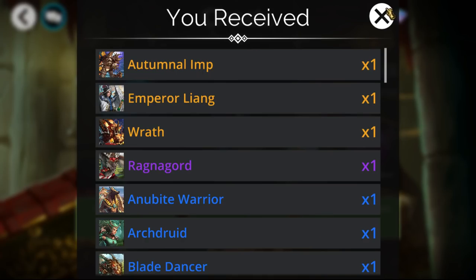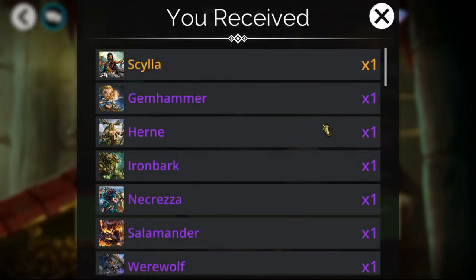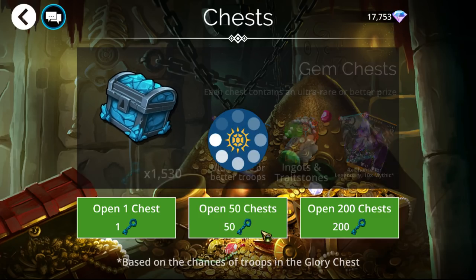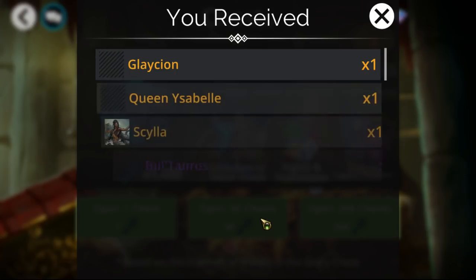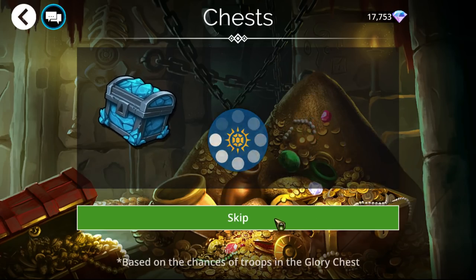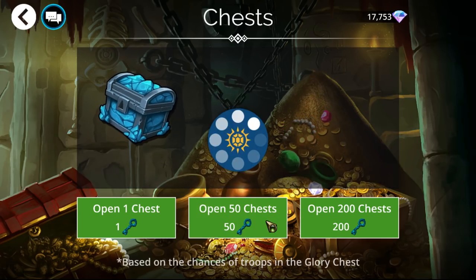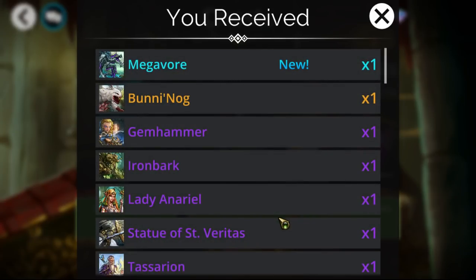Let's start opening keys — we'll do it 50 at a time, starting with gem keys then moving to glory keys. We got a Raft, which we've been needing — I think that's our third. The main thing I want to be getting indirectly, other than the mythic itself, would be more White Helm troops so we can get White Helm to 10, 11, and 12 stars, all three of which are technically available right now.